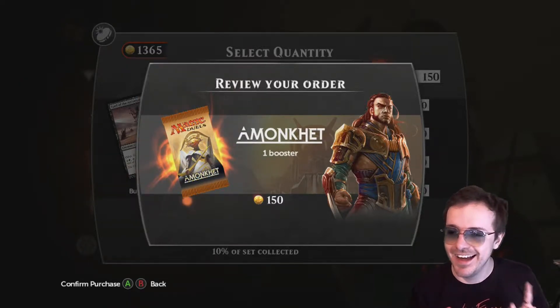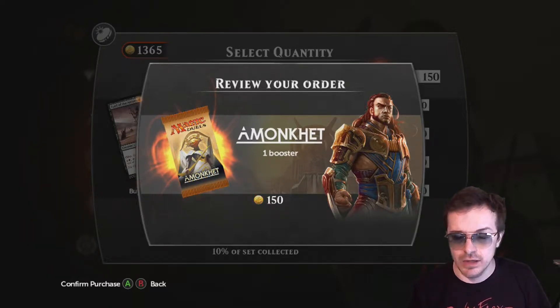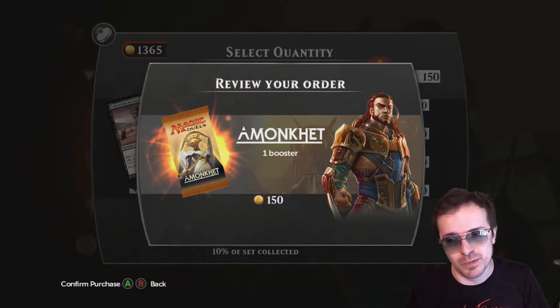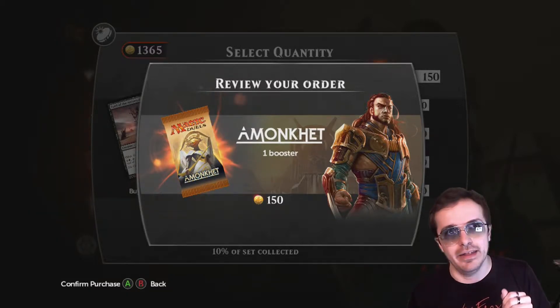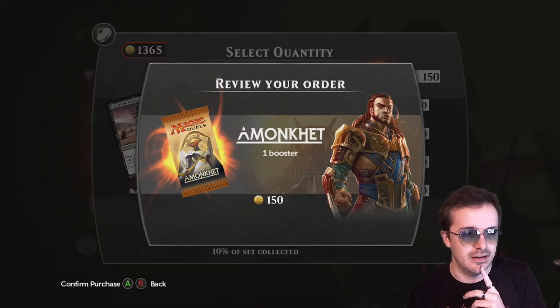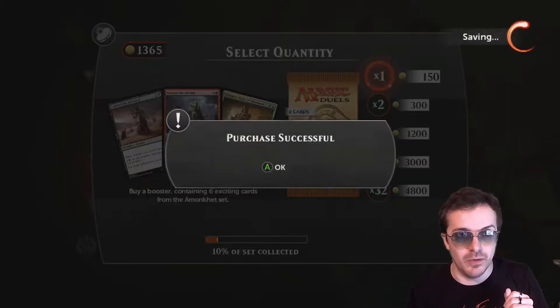Nine packs. Not as crazy as some of these videos, but I'm not made of money, nor do I have the ability to keep coins and not open them. I want that 8-cost enchantment, I want that 1-cost artifact, I want that 4-cost enchantment, and I want that 7-cost, 5-cost Planeswalker. Let's see what I can get.